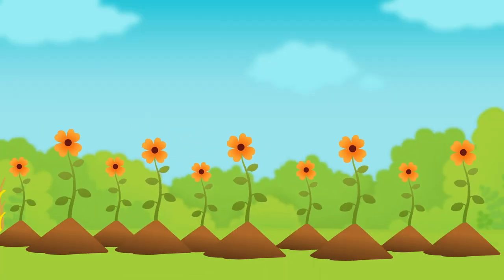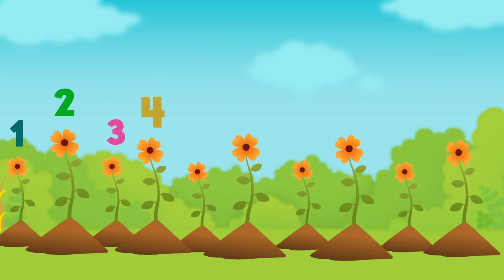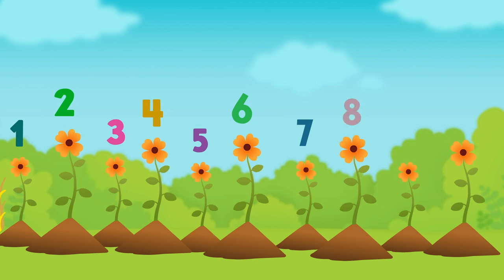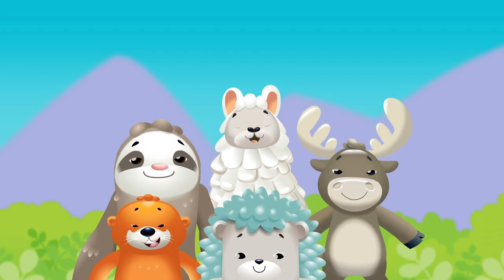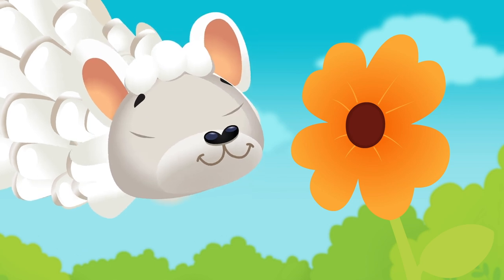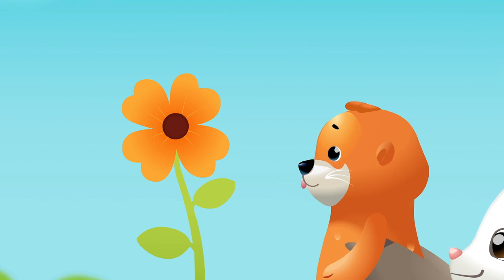Count with me: one, two, three, four, five, six, seven, eight, nine, ten. Planting seeds in the garden, growing flowers one by one, all together. Planting seeds: one, two, three, four, five.